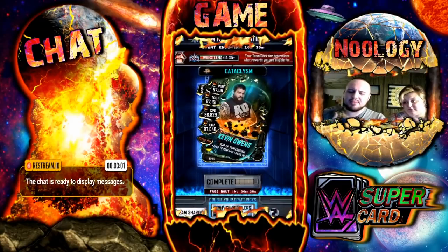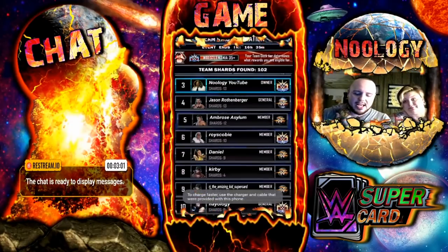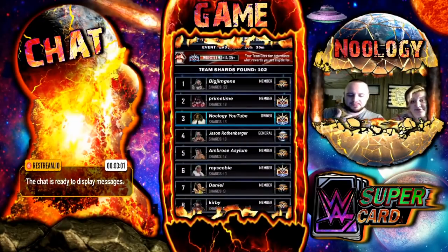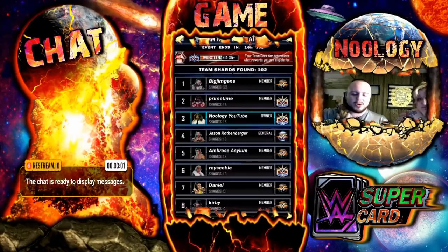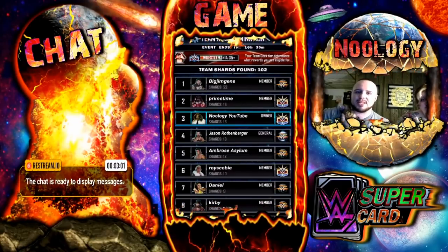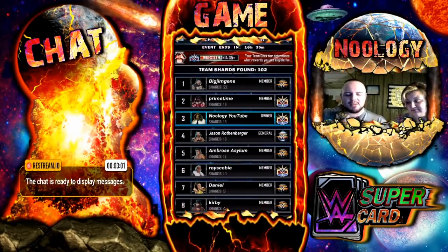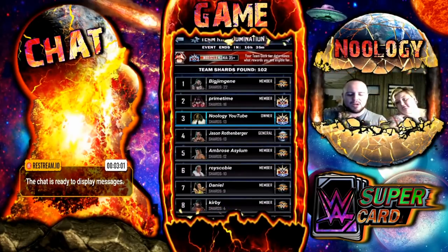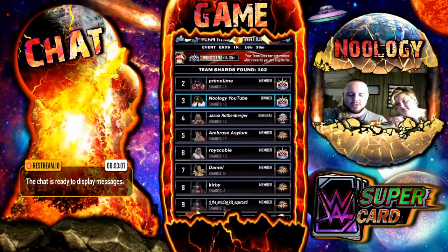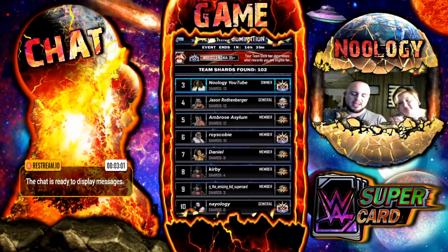I would love to hear from each and every one of you down below. Let's take a look and see how the team did so far. Big Jim Jean here in first with 22 shards. Prime Time with 16. Me with 13. Jason with 13. Ambrose with 12. Roy with 10. Daniel with 9. Kirby with 4. RJ with 3. And my girlfriend with 0 just because she's been driving around like crazy.